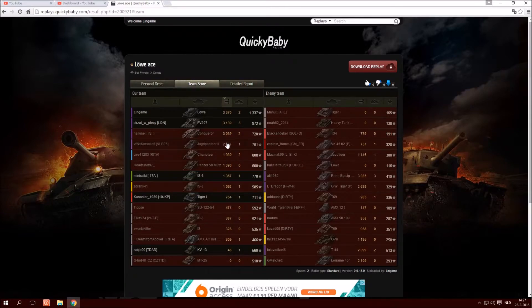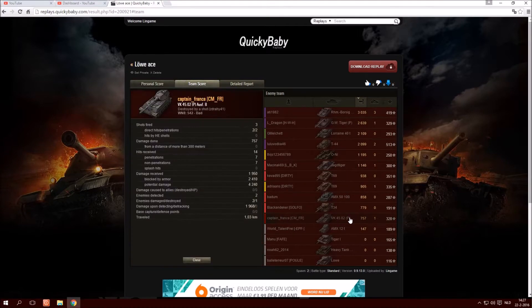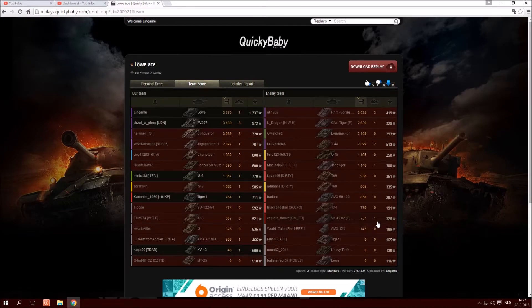Whilst I was busy taking out tanks on the hill — so that would be the VK — he barely did anything initially. I was able to do so much damage to the VK before he was ever able to do anything for his team, so that was an important kill. The T69s were also not able to have the impact they needed — each time they got spotted I was able to take shots at them, which meant they really couldn't do much. And it left our tanks — the Conqueror, Korsakov, and myself — to do a lot of damage.